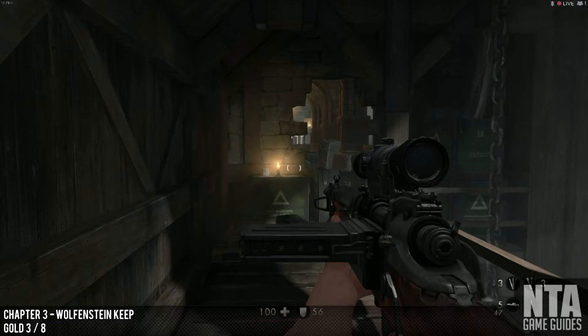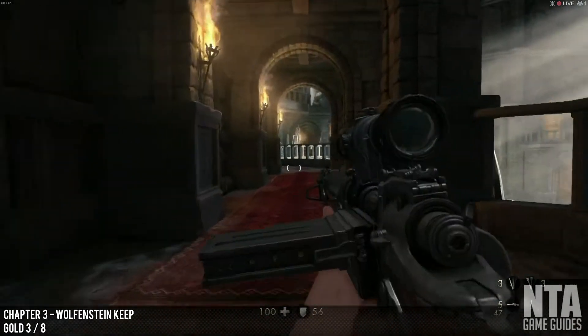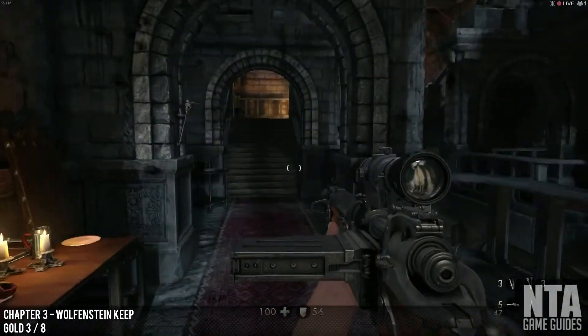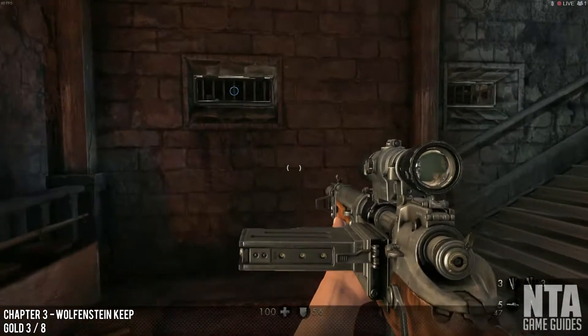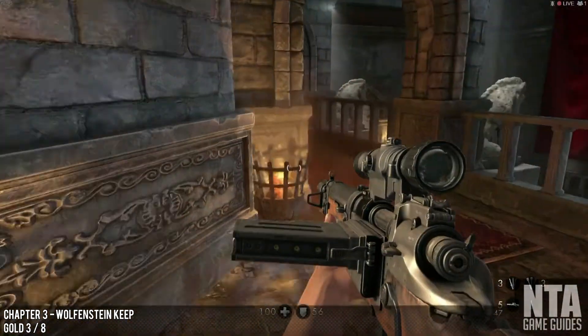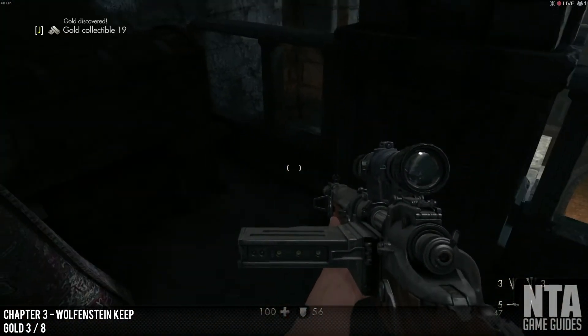Starting from the top where we jumped down, go through the broken wall. After you've dealt with the guys on the right hand side, follow the only way you can and you will see your objective marker telling you to go through the vent — do not do that. Ignore that. Go up the stairs and keep going round. You will find gold bar number 3 on the right hand side, tucked away in the corner.